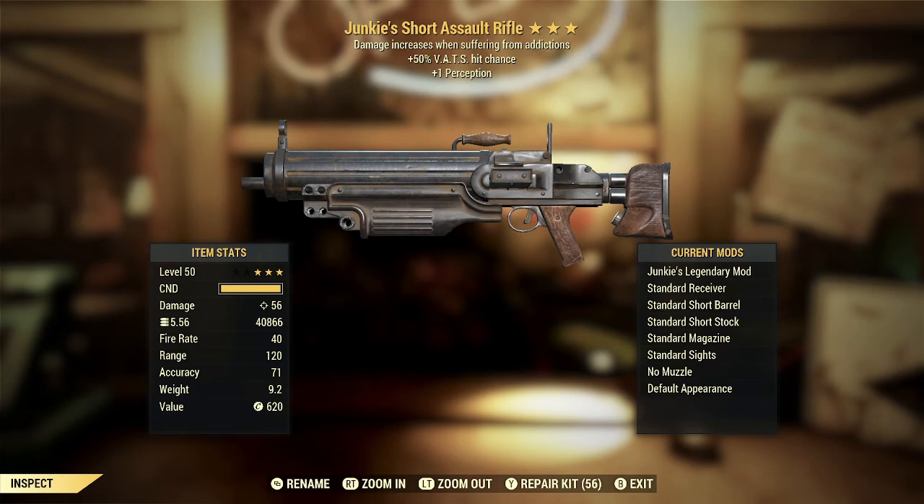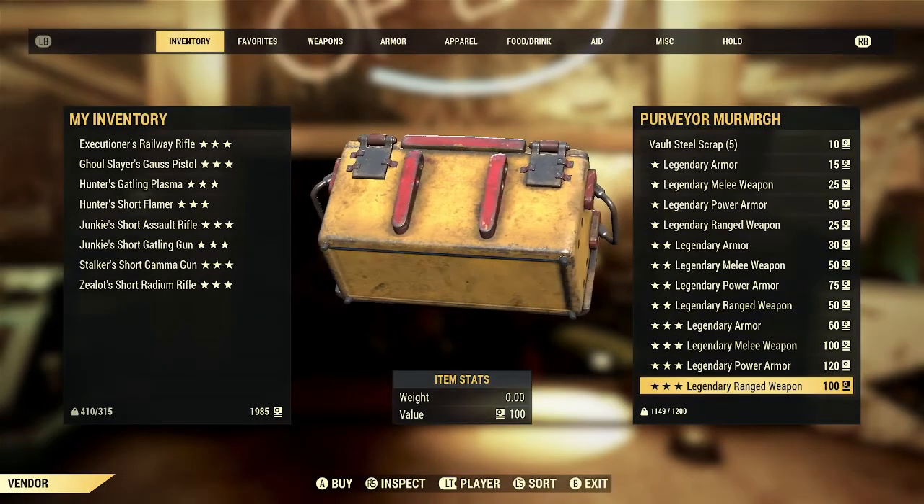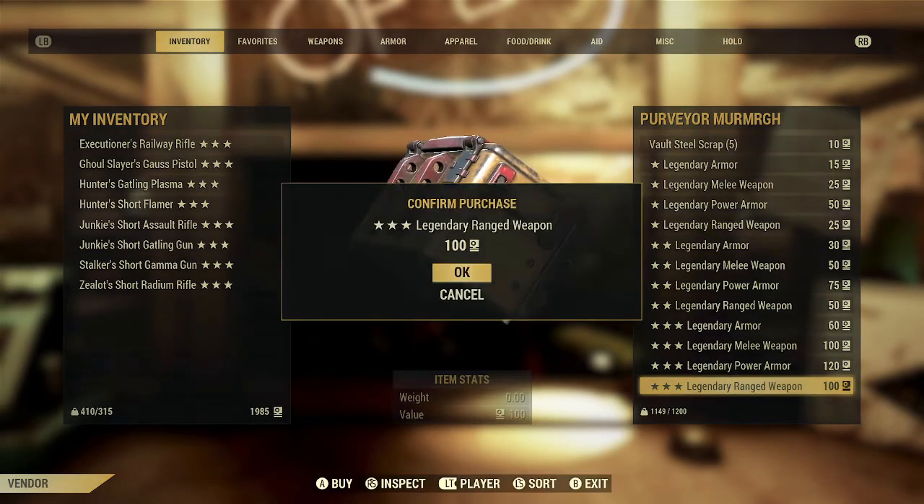The plus one perception is not particularly exciting. It does synergize with the second star since its primary benefit is more VATS accuracy, but it's really not much additional accuracy compared to what that second star already gives. It would be much better if it were a different third star. Overall, I'd call this one on the higher side of mediocre or the lower side of good — not great, but something kind of solid.